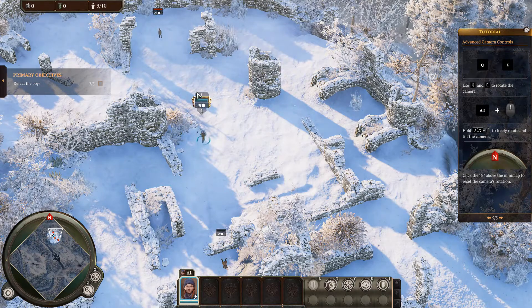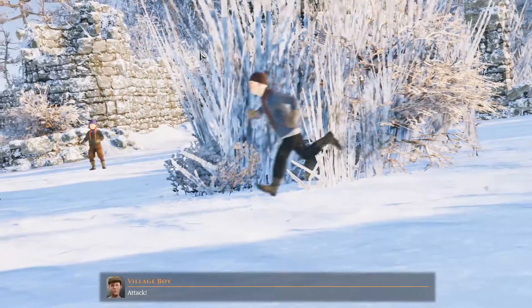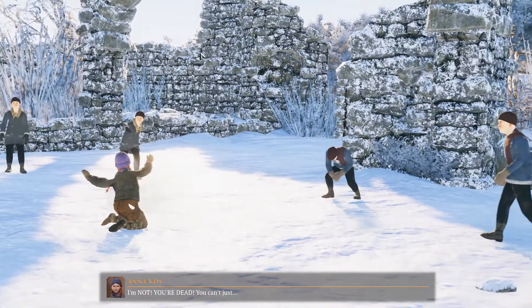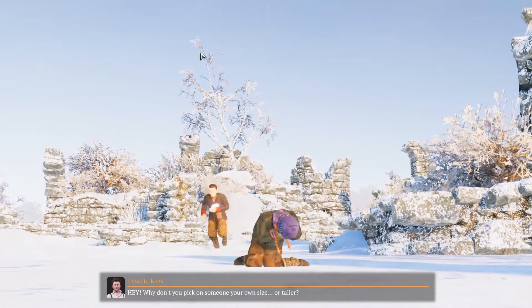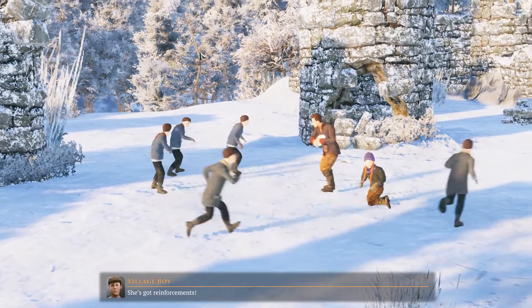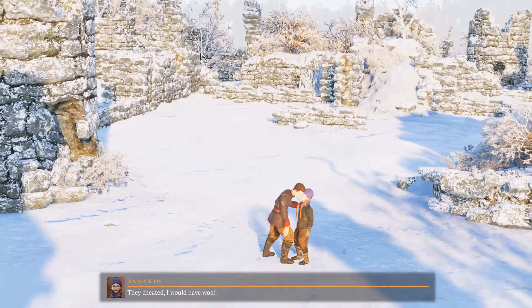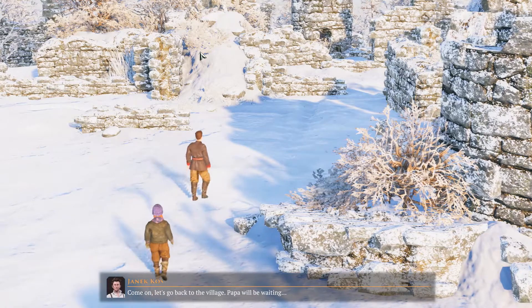Alright. Attack! Polanya forever! Ouch! You're dead! I'm not! You can just — Ow! Why don't you pick on someone your own size? Or taller? She's got reinforcements! Retreat! They cheated! I would've won! It looked like they had you pretty much pinned down. Come on, let's go back to the village. Papa will be waiting.